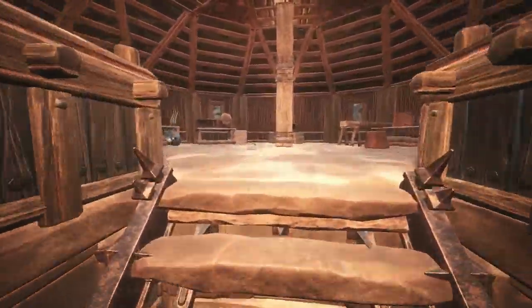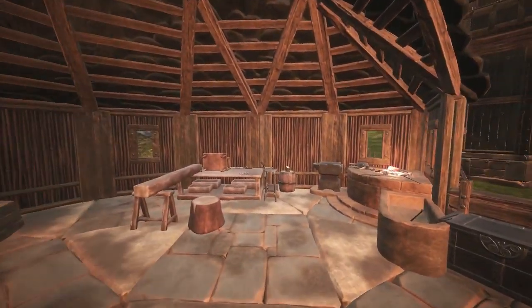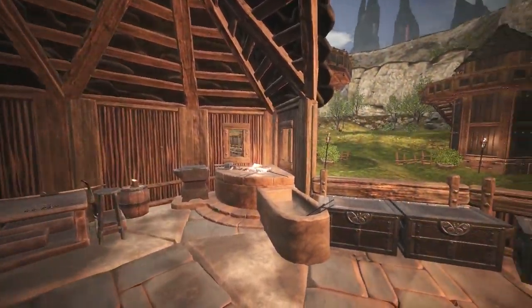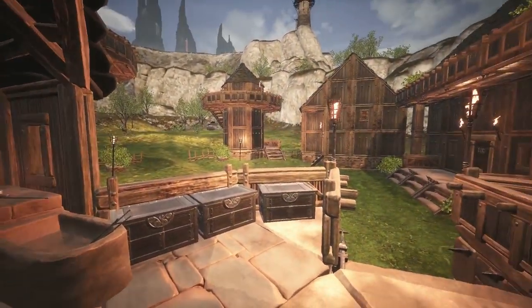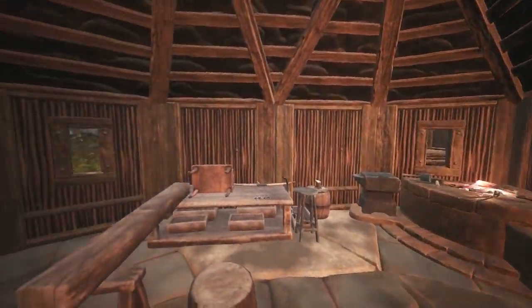Heading over to the workshop, this area is perfect for crafting, maintaining and repairing many of the items, weapons and buildings around the outpost. The open air design helps to keep the workshop well ventilated and also feels quite unique compared to some of the other buildings in this area.